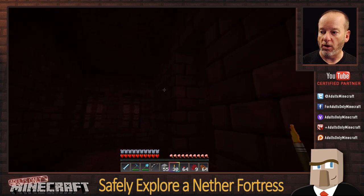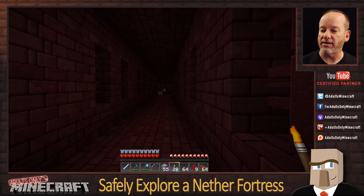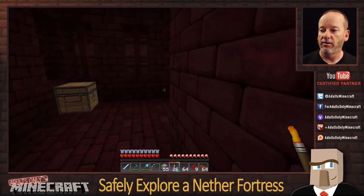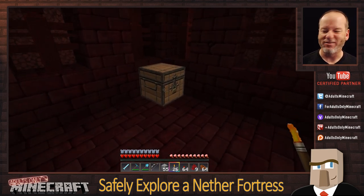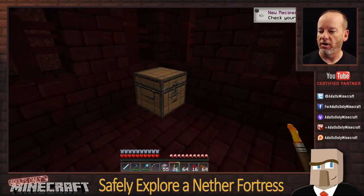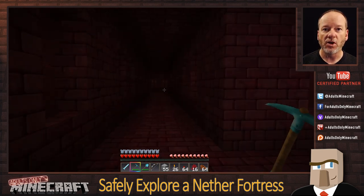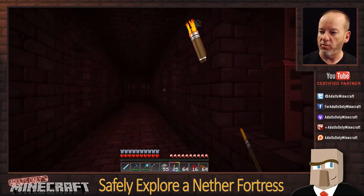Right hand on the wall at all times. We found a chest. Do we grab the stuff in the chest now or get it later? For me, I grab it right away. We got some more nether wart, a saddle, and some horse armor. I'm also going to take the chest itself. You might wonder why I'm not using an axe — that's because I didn't bring one. There isn't a lot of use for an axe in the nether, so why bother having one and potentially losing it?